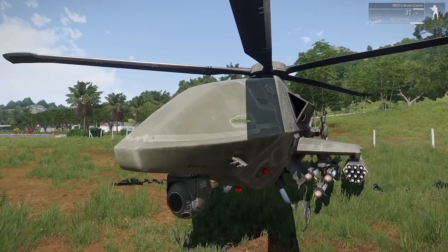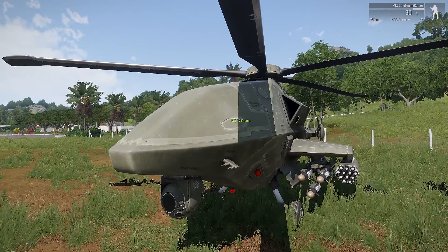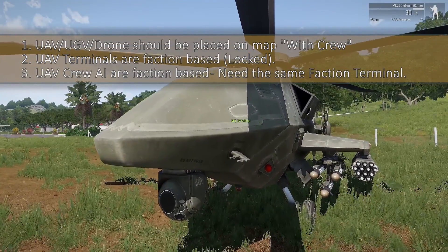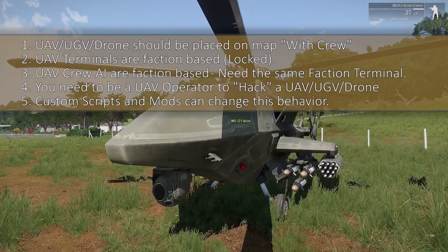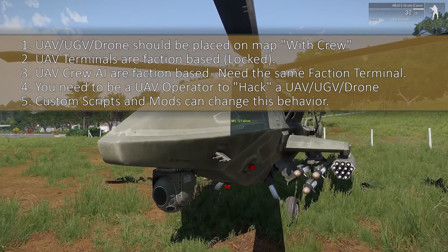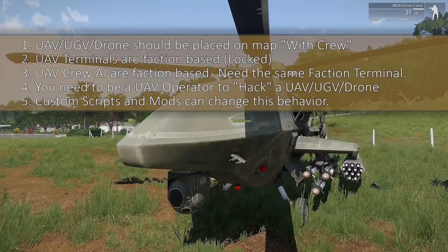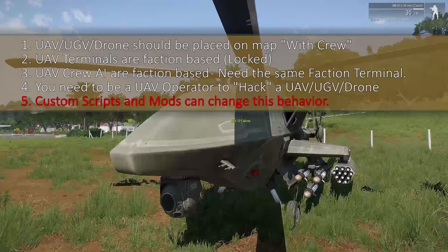So to summarize the key points: you don't need to be a UAV operator to use a UAV terminal, but you do need a UAV terminal of the same faction as you. The UAVs need to have an AI crew of your faction, unless you want to get close and hack them. Custom missions, scripts, and mods can change this behavior, so keep that in mind. In Zeus or the editor, make sure units have AI crew — don't place them without crew. Note that Virtual Arsenal and MCC may also affect this, and this is all for stock ArmA with no mods.